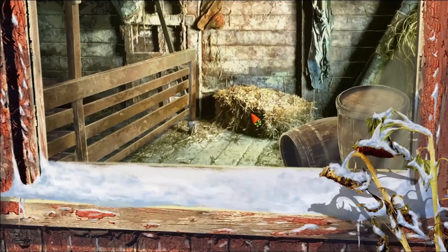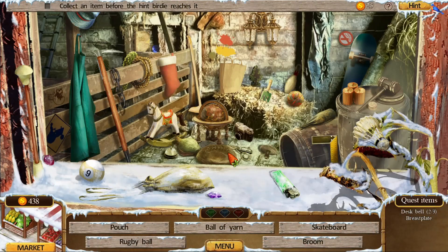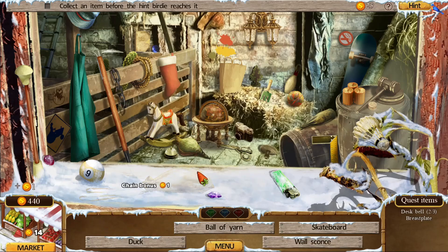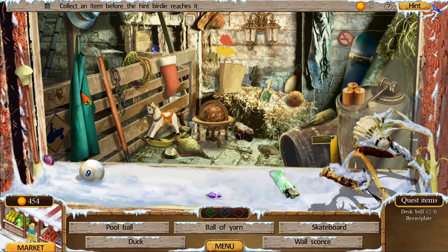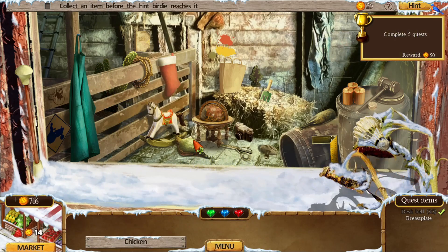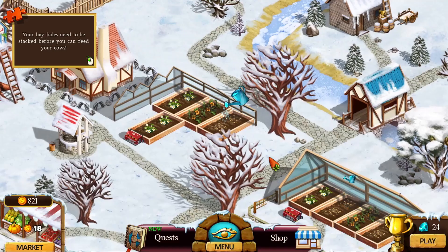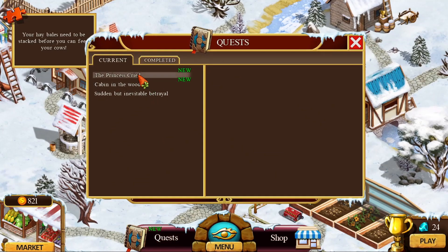I've selected Play, and the only ones you can play are the ones that are not dark. I tried to play the ones that are dark — you can't play them. We're over here in the sheep pen, and I'm going to try and find the quest items: a desk veil and a breastplate. I don't think I have the breastplate in this one, but I do have a desk veil. I did find the desk veil. Found everything, auto-filled the market. Now I have to reorganize my bales of hay in the upper right-hand corner.